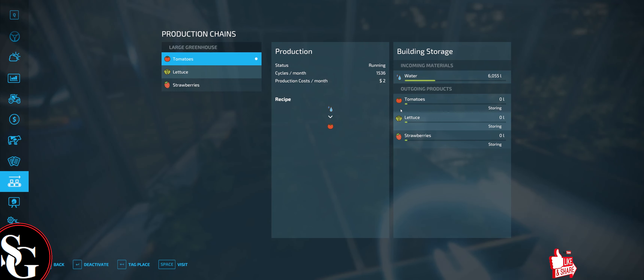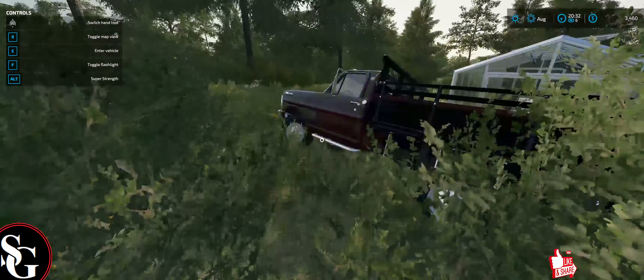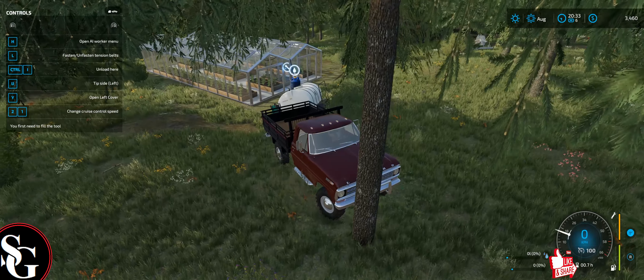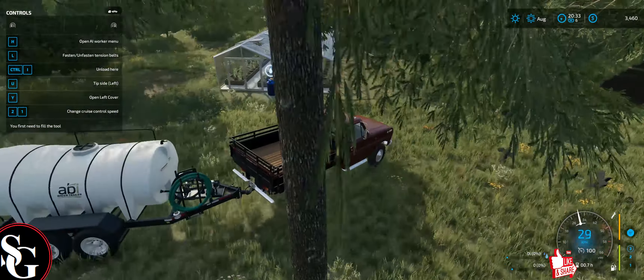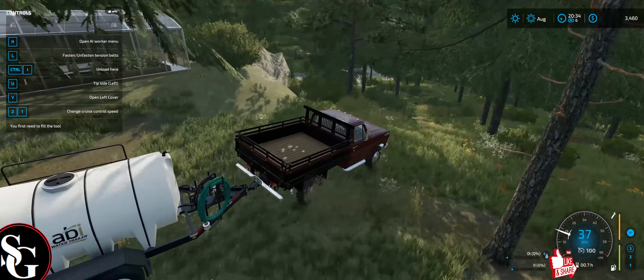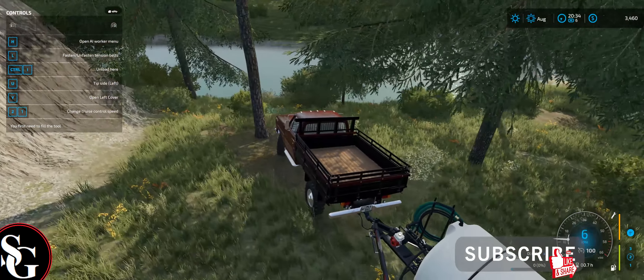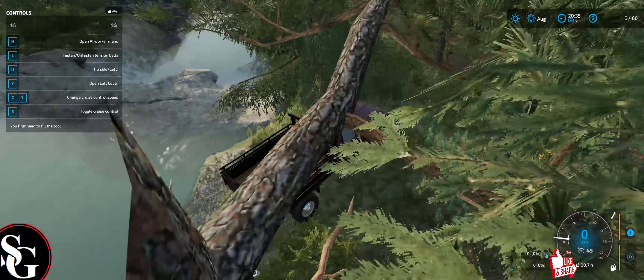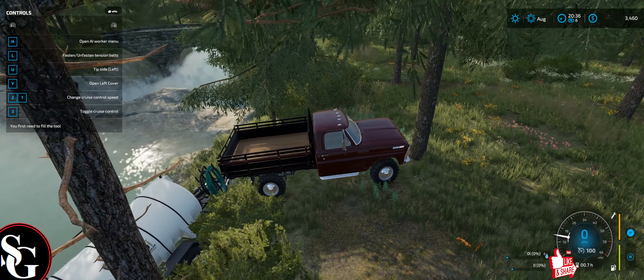Perfect. So how much water have we got? 6,000 litres. We're looking at about 20,000 litres of water needed. So I'm going to fill this up. That's going to be it for this episode guys — I hope you enjoyed it. We're making some good progress here. We've got our first crop in the ground, and we've also got our tomato greenhouse up and running, which is going to provide us a little bit of passive income — probably going to be necessary money coming in to pay off maintenance fees. I'd like it to make a bit more profit than that, but beggars can't be choosers.